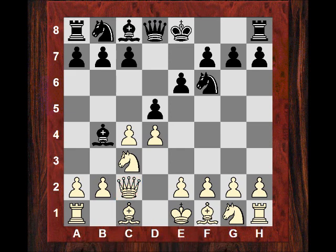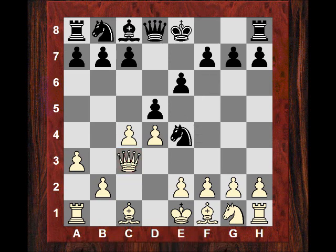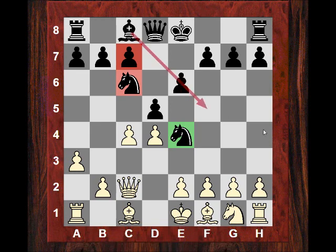In this game after d5, a3, Bxc3 - the intention is clear to take with the Queen. But we get the first tempo gainer with Ne4. After Qc2, the most usual move is c5. Black in this game played Nc6, immediately threatening the pawn and also about to liberate the position with e5 and maybe for further tempo gains.